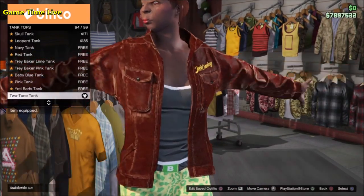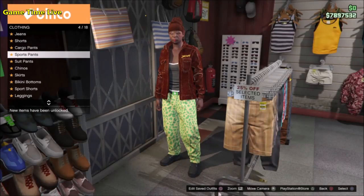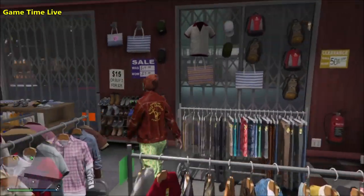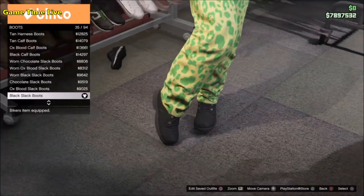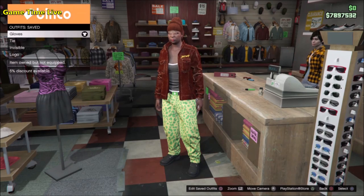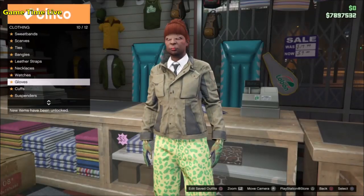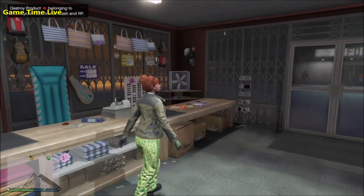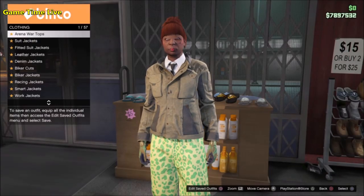Once you've got that on, move over to the pants section, go into the sports pants, and put on the spotted muscle pants. For shoes, put on the black slack boots. This will be outfit number one — save it on slot number one. For outfit two, the shoes and pants stay on. Go over to accessories and put on the light woodland tactical gloves.